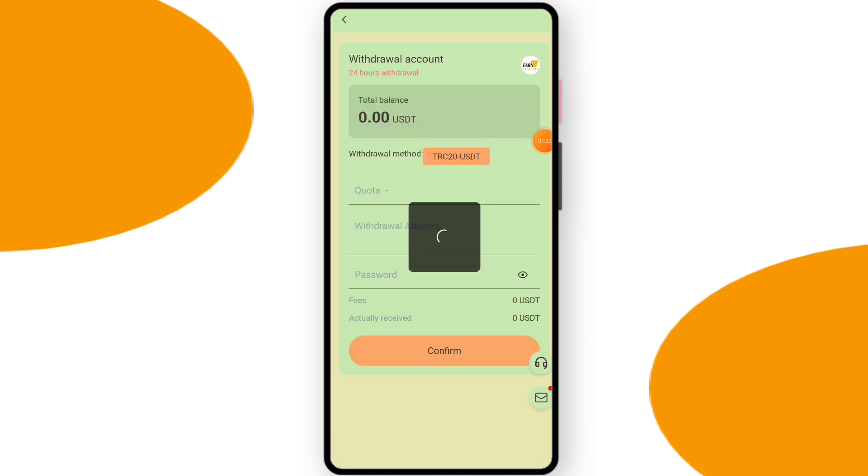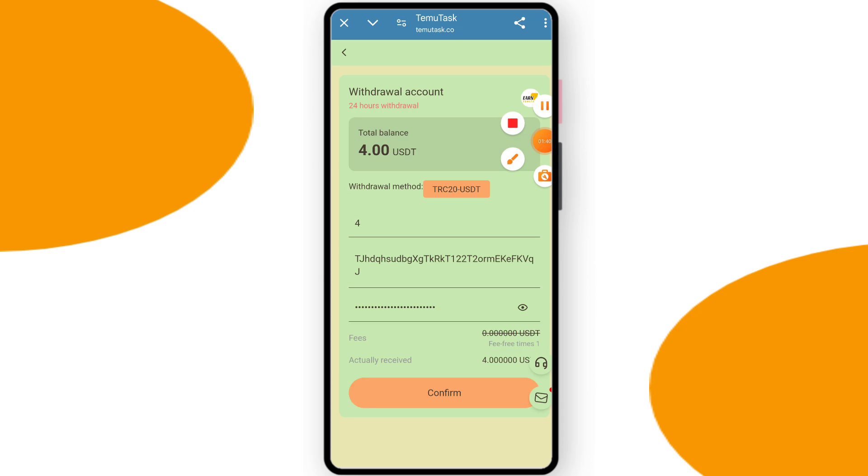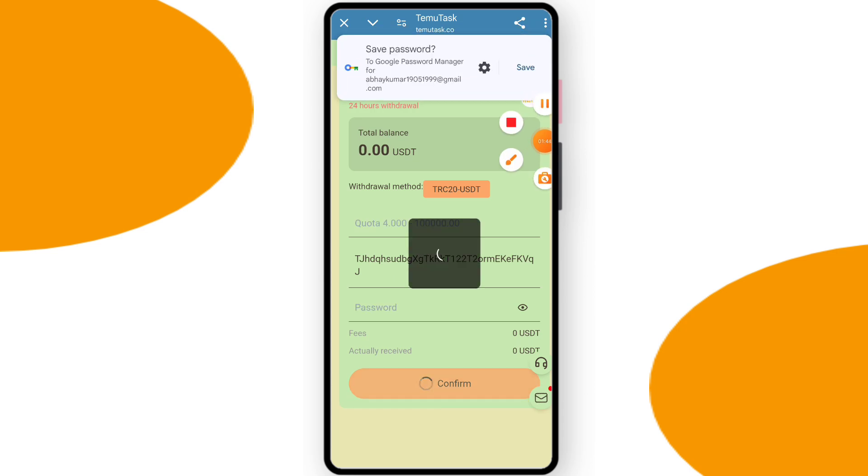Now I will tell you how to withdraw — it's a very easy process. Just click Withdrawal and you'll see the withdrawal interface. Enter your withdrawal amount, enter your wallet address, enter your password, and after entering everything click Confirm. You can see my withdrawal is successfully done.